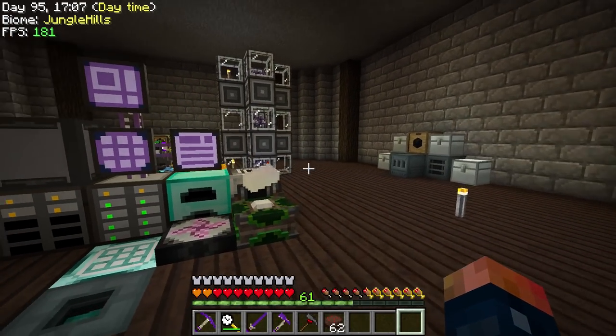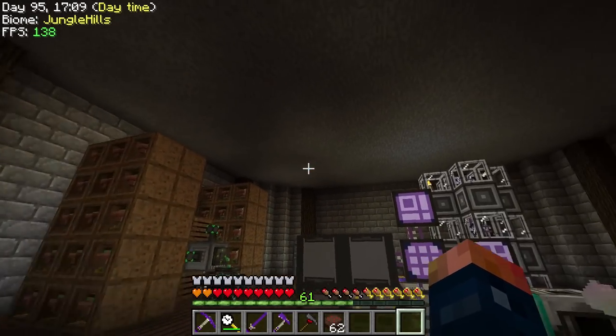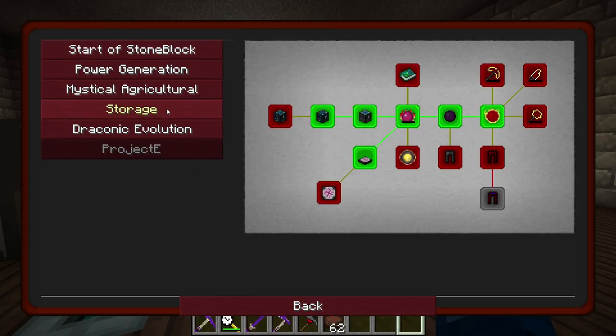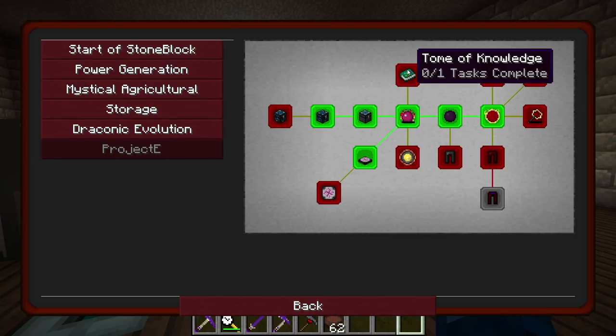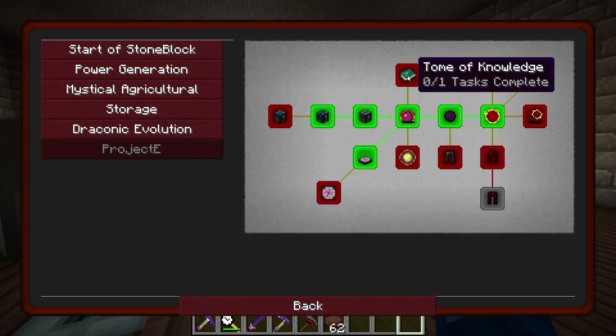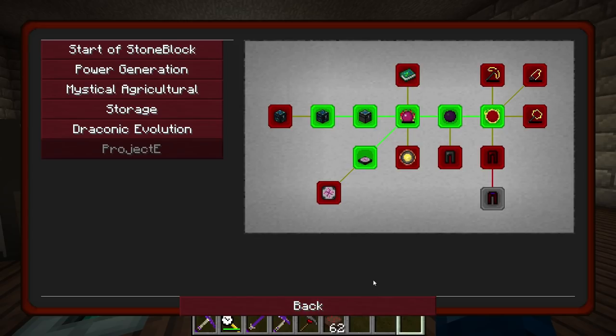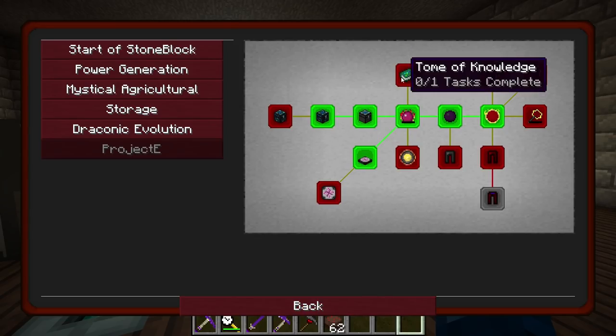And that's the only way we're going to be able to, in my opinion, beat this pack, which is getting the Tome of Knowledge and completing all these top tier quests. This is what I would consider the last item that you would want to create in here, and that's where we're going towards. Because you need chaotic everything for this - two chaotic crafters, and you also need the transitation tablet, which we'll get eventually.